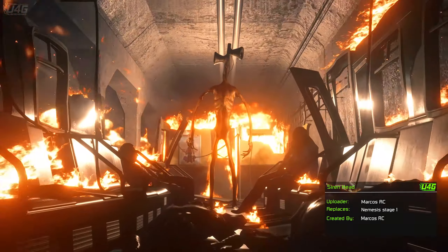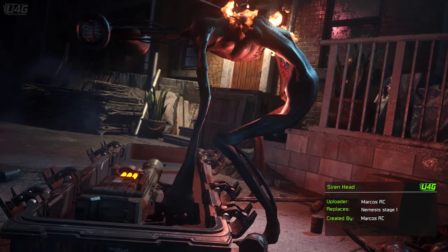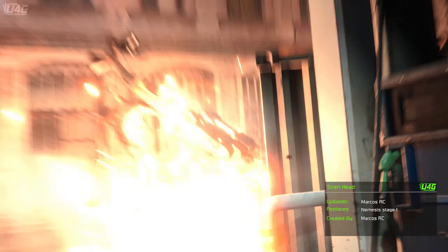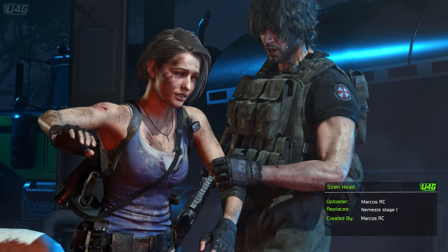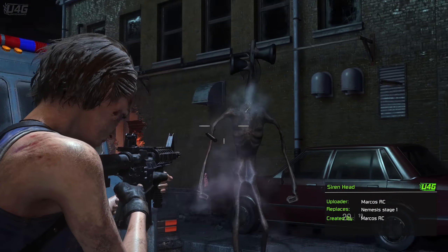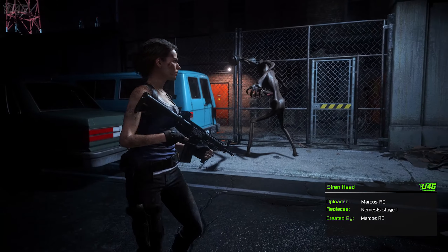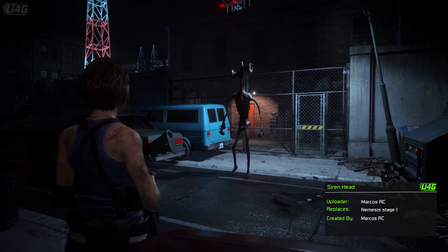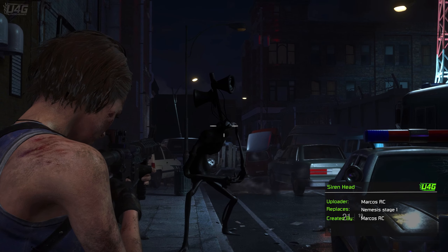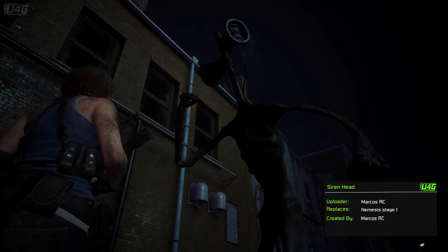The next mod is called Siren Head. Oh my god, this thing is everywhere. To be honest it is scary as hell — maybe not this one, this one is tiny, but the bigger one in Fallout 4 scares the bejesus out of me. Unfortunately the mod doesn't have the siren sound effect, which is a bit of a letdown, but it's still a cool mod. The mod works from the beginning and this is only for the first stage of Nemesis — no one has figured out how to mod the other stages. I haven't encountered any bugs, the tentacles are correctly lined up, and overall it is a pretty cool SCP Nemesis mod.